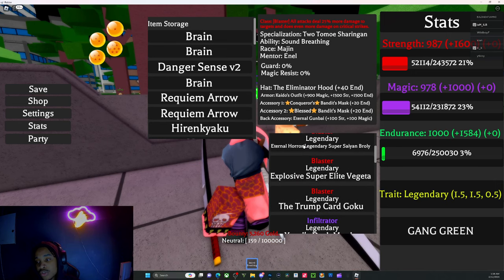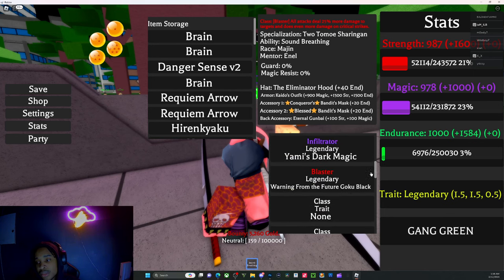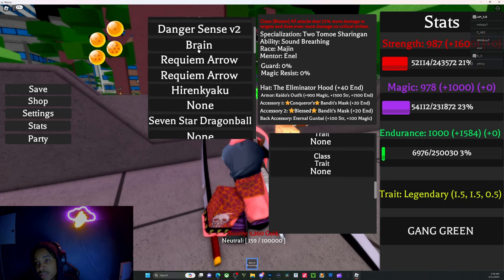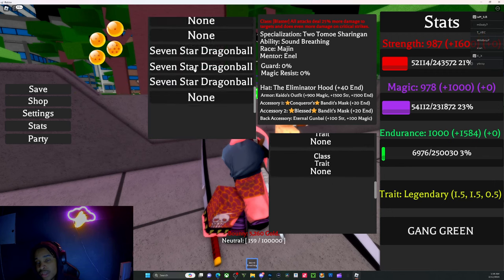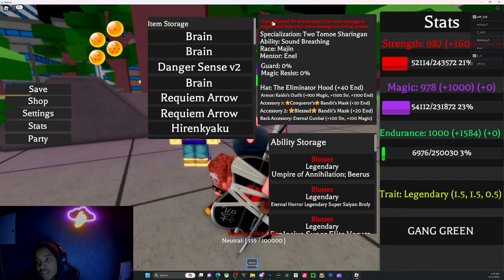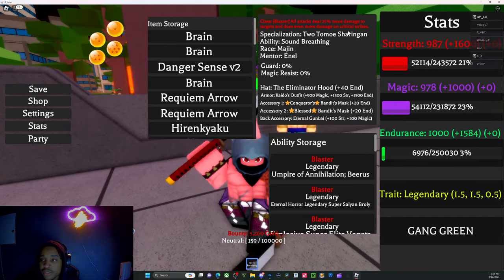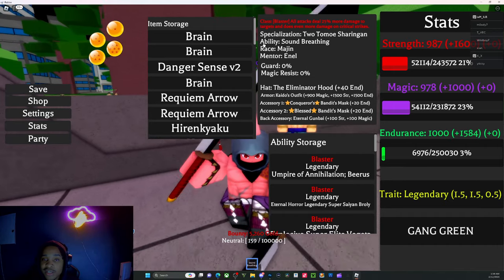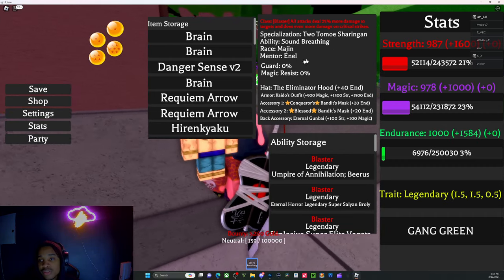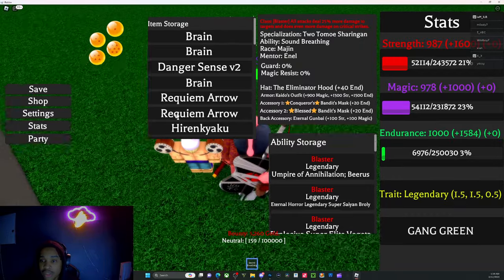This right here is an ability storage — you get up to six, and then you can buy another six with Robux, and you can store some stuff here. With the blaster trait, you do 20-25% more damage to targets, and you do even more damage on critical strikes. So if you're doing 25% more damage, your critical would be a little bit higher.